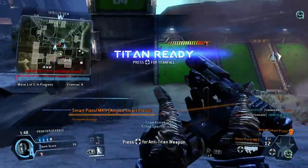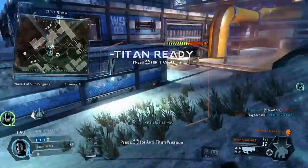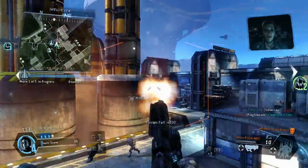Harvester shield absorbing damage. Clear out whatever's damaging it. It's on the way — stand by for control.